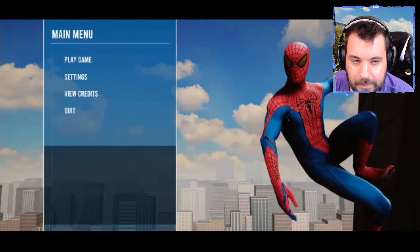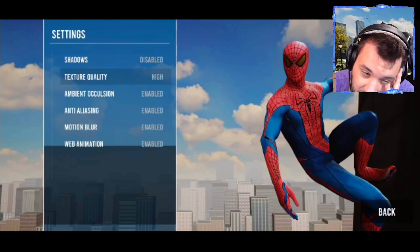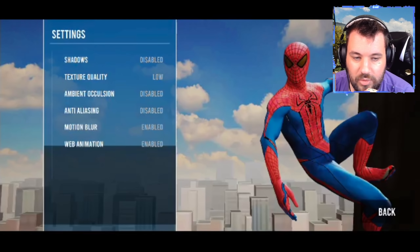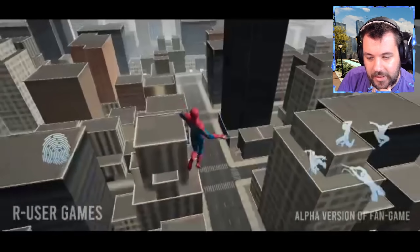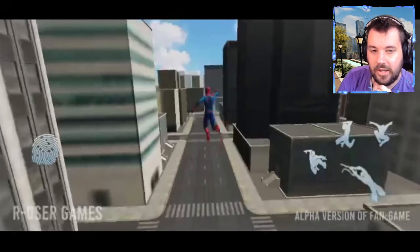I've got to see just changing the settings. The shadows go from ultra to disabled and then texture goes down, but you don't lose a lot of quality either. It looks a bit worse, but it's still just as beautiful. I am a huge fan of this.